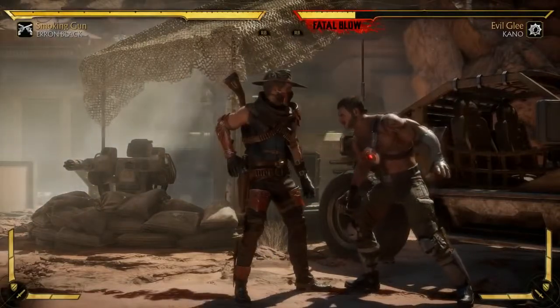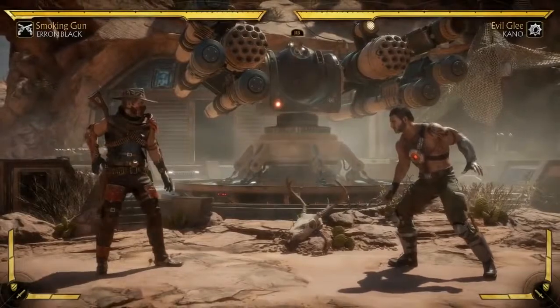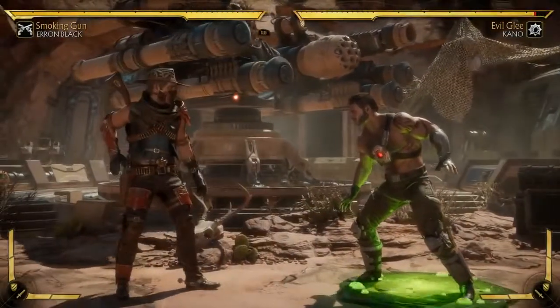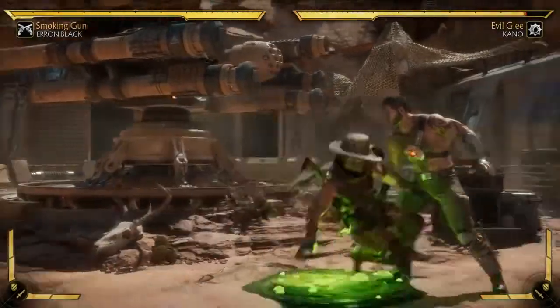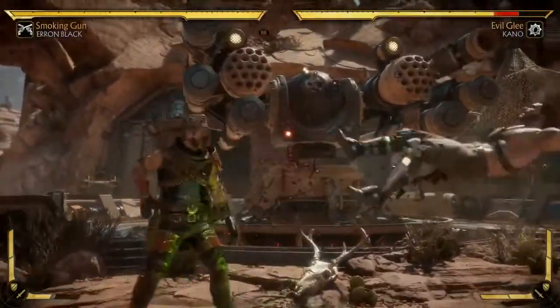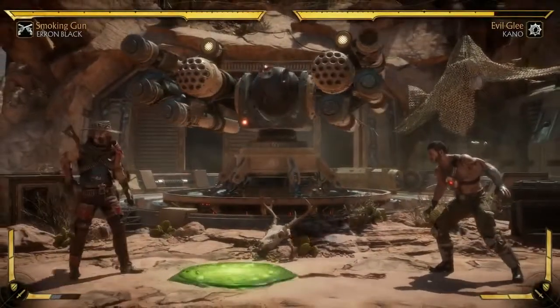His caltrops have gone, and instead he actually has a jar of reptile's acid that he can throw on the ground, which I just love the concept of. Off his slide, he can actually amplify it and also throw the jar. That's cool. And lastly, he uses his rifle in rifle stance.